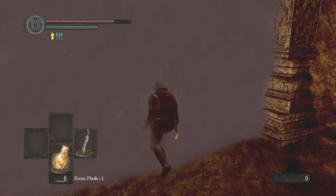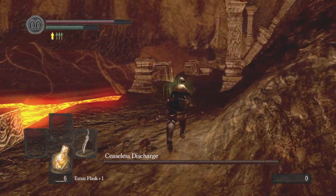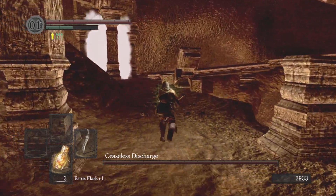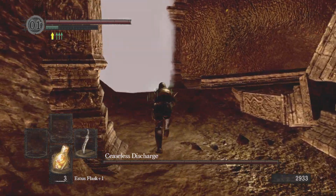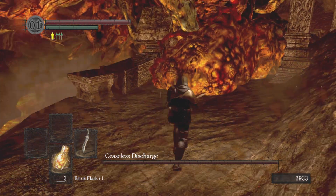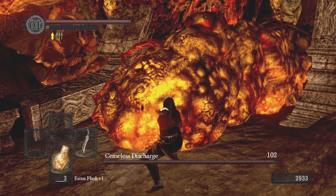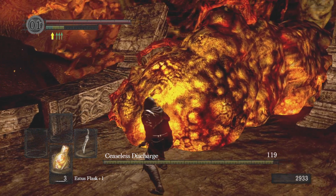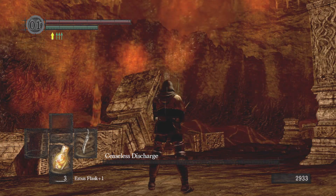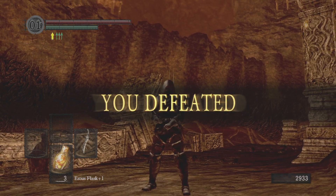After we ring the first bell, we're gonna head on over to Ceaseless. The first time I ran to him, he just nuked me right after I got the armor of his sister. I mean, it makes sense — he's very pissed. But second time, I ran all the way back to where I picked it up, got my one Humanity, and reset the fight.